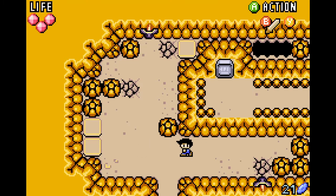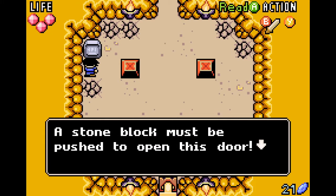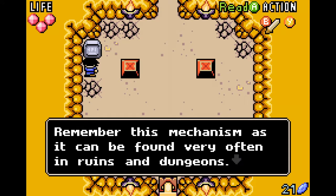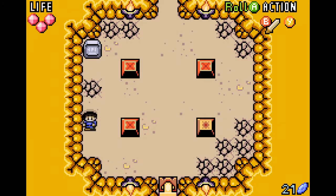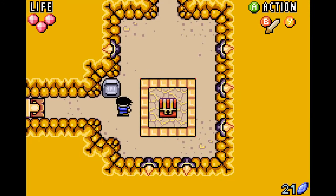I do like that the action button in the top right corner changes dynamically — when doing nothing it disappears, when walking it shows 'roll', and near objects it shows 'read'. That is a really cool dynamic UI element. A stone block must be pushed to open a door — this is the classic block-moving trick found often in ruins and dungeons. We got that, and then we found a treasure!